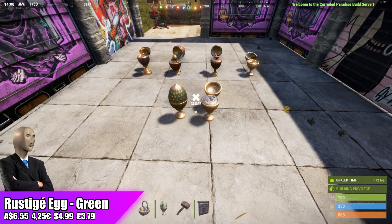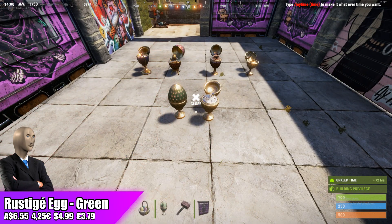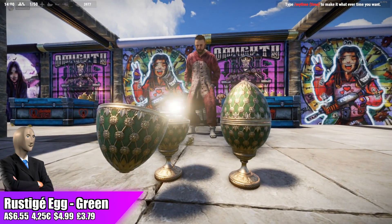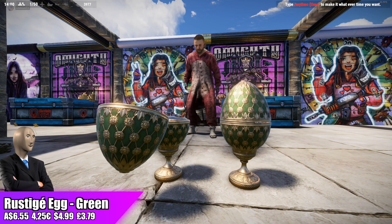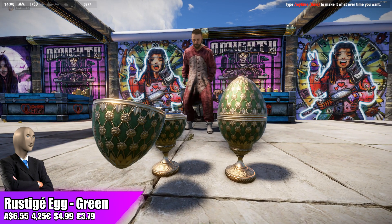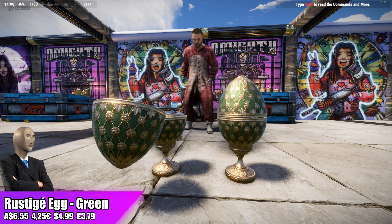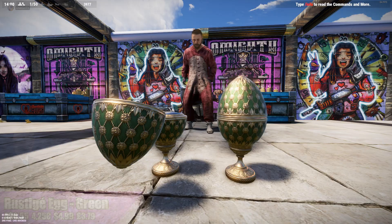So overall for the Rustigé Egg, I do think that this will be a good long-term investment. Try and sell it before Easter next year if you do invest in it, because if it does re-release then it could be $12 next year and then it comes back out on the store for $6.55 — a bit of a cuck moment there. I don't think it will get up to $12, but depending on when HDRP comes out that could impact the skin community market by quite a lot. So overall I will recommend investing in the Rustigé Egg for this week.